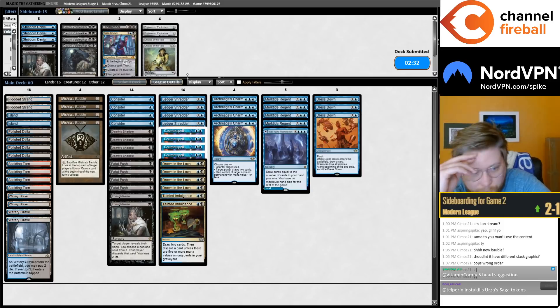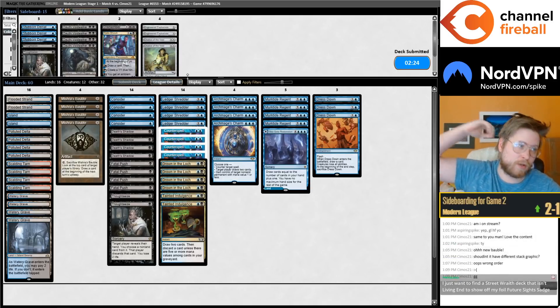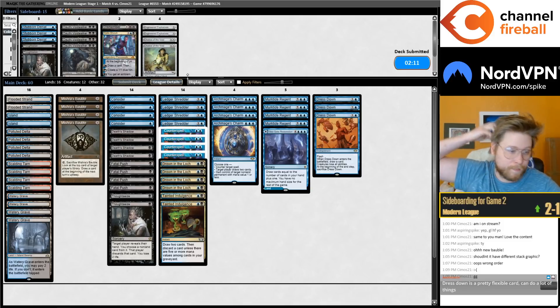Dress Downs are good in a lot of matchups — they're very versatile. They're good against every Urza's Saga deck as they kill the Construct tokens, good against Primeval Titan and Cultivator Colossus out of the Titan deck, good against any tribal deck, help decks like this answer Sanctifier en-Vec. Coming up a lot — very flexible card. Good against Elementals too.